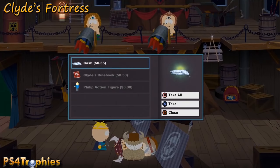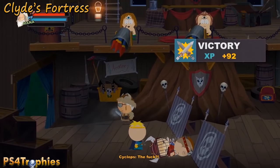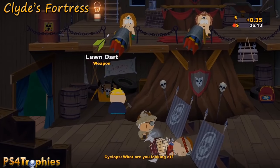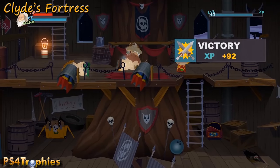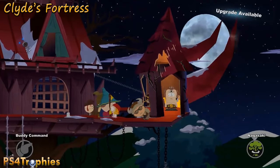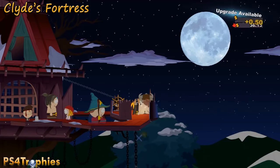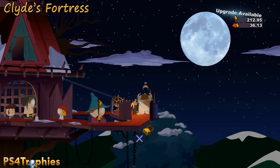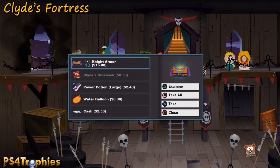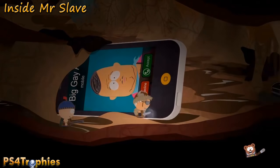In Clyde's Fortress, when you first enter the first level, there are guys shooting rockets above you but there's a yellow chest with the lawn dart. Go up and defeat the two guys above — they have a piece of clothing, the night gauntlets. At the top where you see Ike, in the right building there's a guy and a yellow chest — make sure you loot the chest, not just the kid. After defeating Clyde and his clones, there's a chest in the upper left. Make save points before entering these major areas since you can't come back.